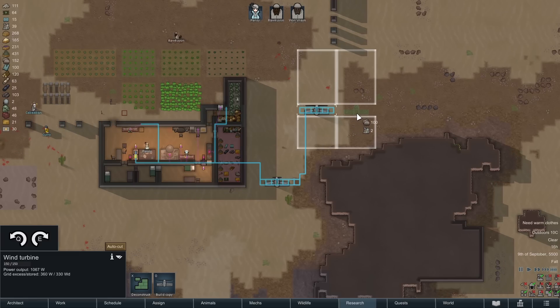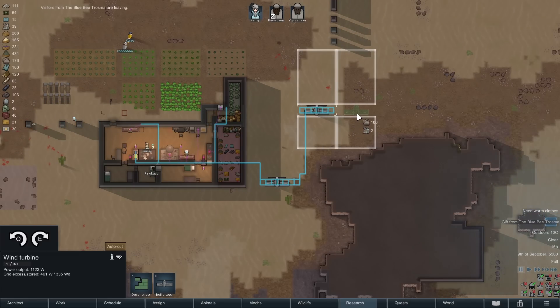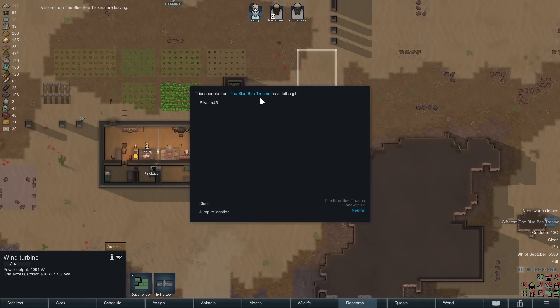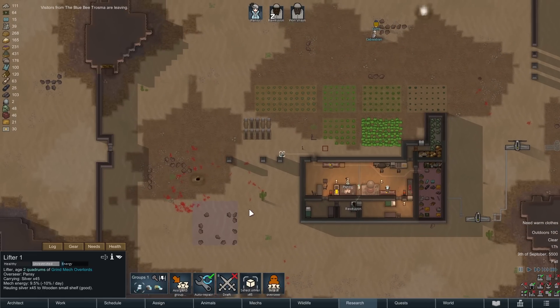We need more power — I keep running out of power — so I'm going to put another wind turbine in here. And the trader's left a gift. Nice.